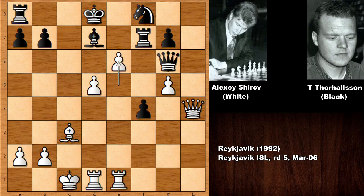So e6 by Alexei Shirov, forking two pieces — is this resignable for black? Well, black is trying bishop to a4, threatening checkmate on c2: queen to c2, checkmate.